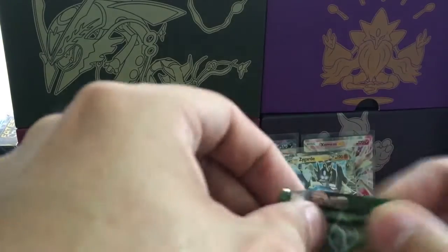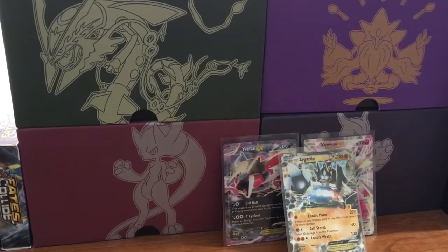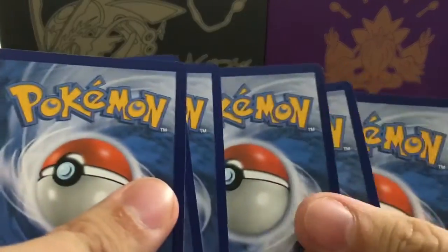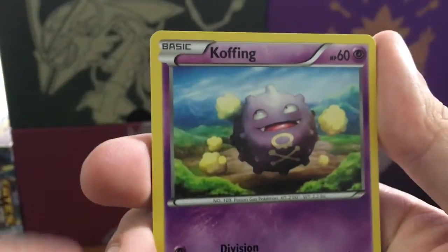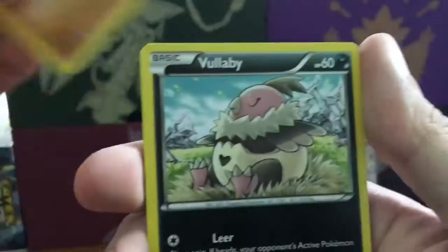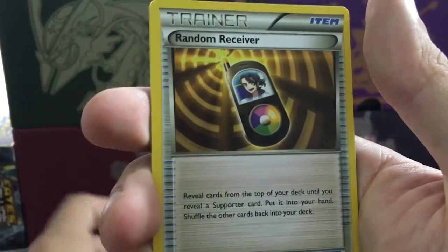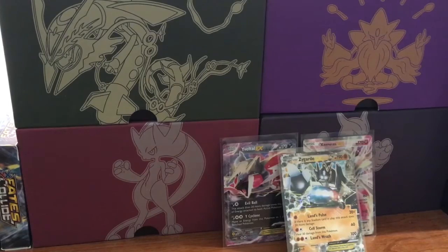We'll open up this Delfox Break pack and we have Lugia Break - so at least the two Break artworks came in the same tin. One, two, three... maybe we can get a Break, maybe we can get an EX - gotta get something good in both these packs to beat the Yveltal tin. We got Koffing, Larvitar, Vullaby, Minccino, Whismur, Shuckle, Helix Fossil, Aerodactyl, Random Receiver reverse, Devolution - no Break and the rare is Bronzong.